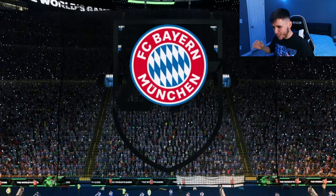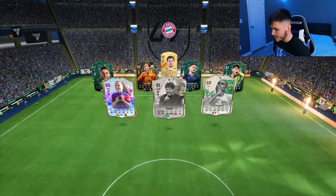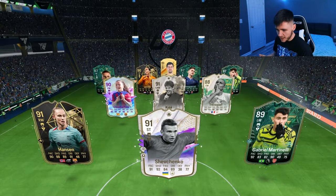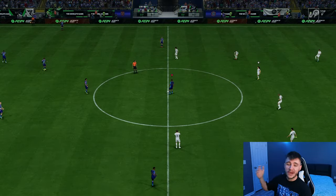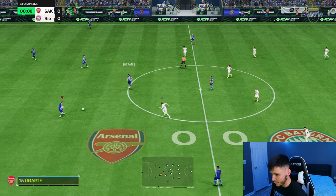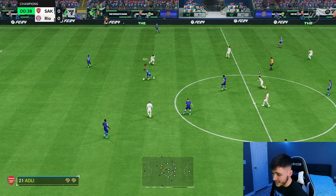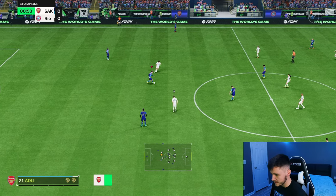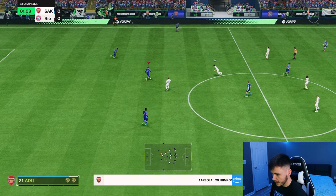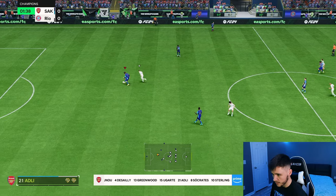Here we are jumping into game number one using Adli. I'm actually really excited to test this card out. We're coming up against a pretty solid team — Shevchenko, Hansen, Martinelli, Pina. The plan is to use him as a more advanced center mid in the 4-3-2-1. Testing out the card's dribbling, he doesn't have the craziest agility and balance, but the rest of his dribbling stats are really good. For the most part the left-stick dribbling isn't half bad — you can get the job done with him.